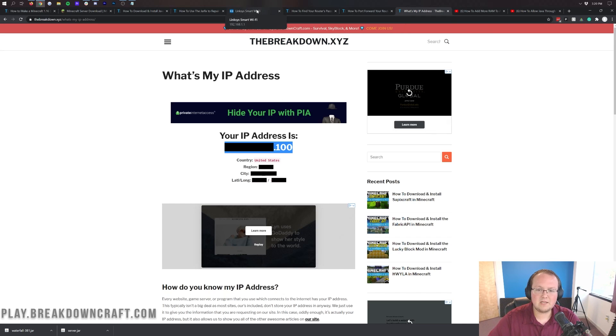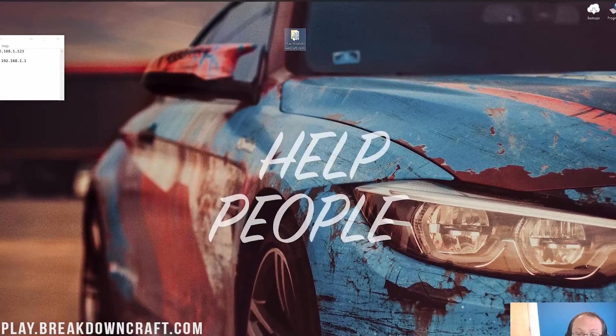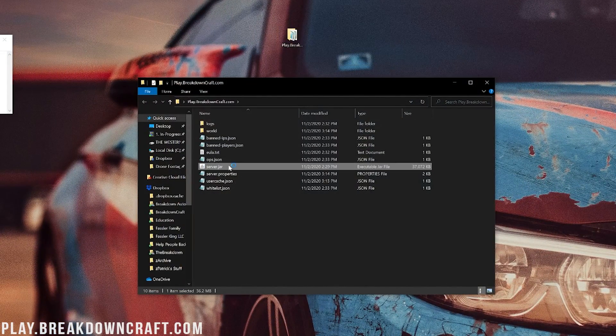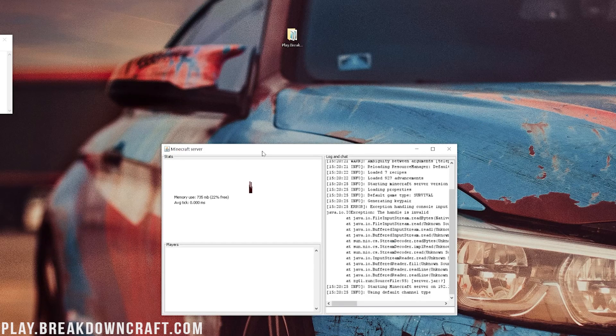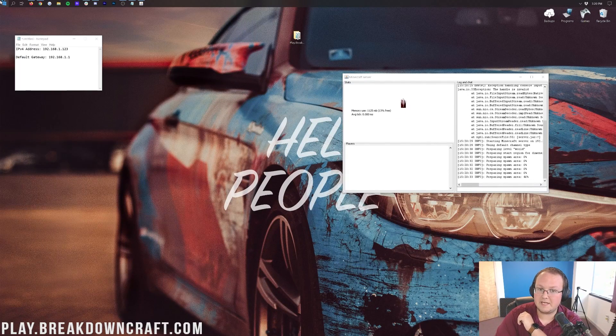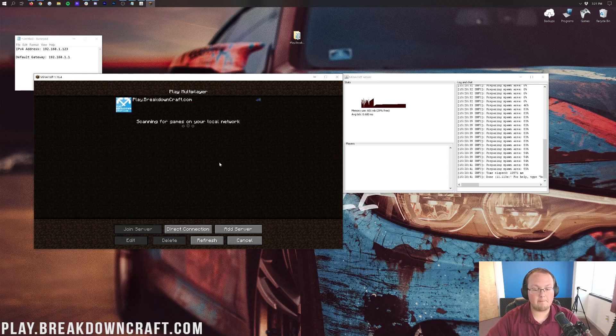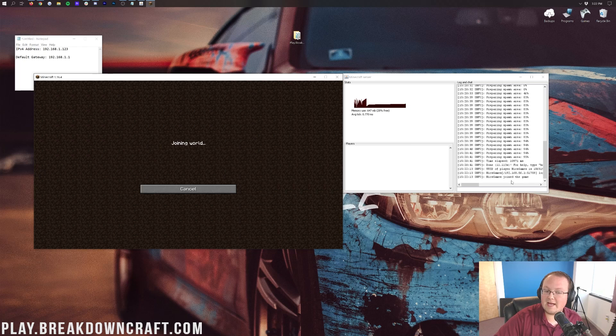Now we can come back to our port forward, enter the public IP if needed, click Apply, click OK, then minimize the browser and start the server back up by double-clicking on the server.jar file. Our server is now starting. We'll also open up Minecraft again. Back on the Minecraft main menu, click Multiplayer, click Direct Connect, and this time paste in your public IP address. Click Join Server and you'll join right on in.